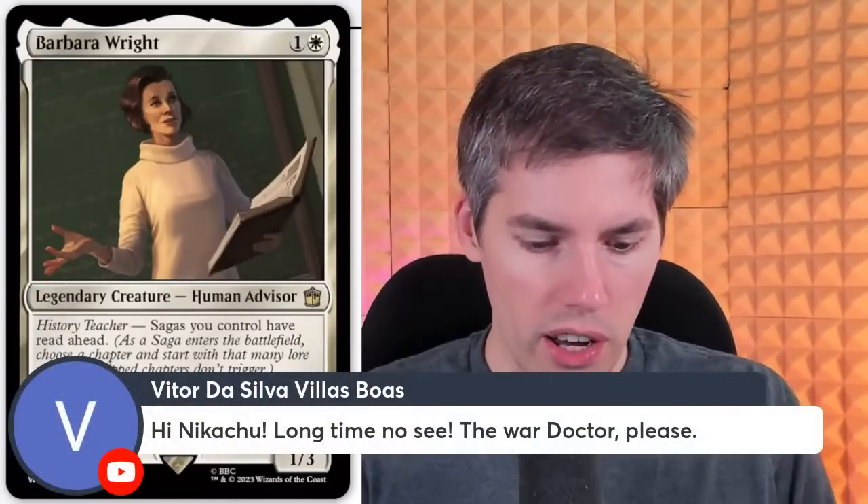Okay, let's look at the War Doctor! Going to war, I see. We got a white-red, two generic, Time Lord Doctor. When one of your other permanents phase out, or whenever one or more other cards are put into exile from anywhere, put a time counter on the War Doctor. I feel like they're trying to make this set have synergy with every other mechanic in Magic's history. Why did we bring back phasing? When the War Doctor attacks, it deals damage equal to the number of time counters on it to any target. If a creature dealt damage this way would die this turn, exile it instead. So we phase things out, put things into exile, it gets bigger, it attacks, it kills other things, it keeps getting bigger — it's exponential.